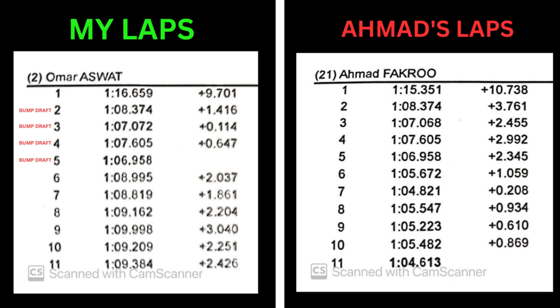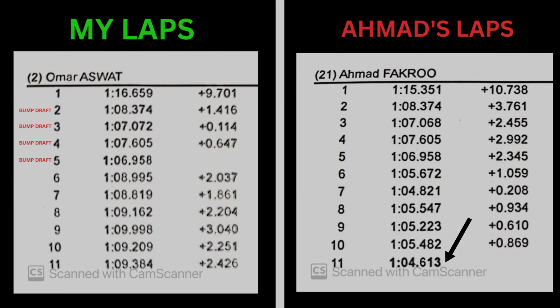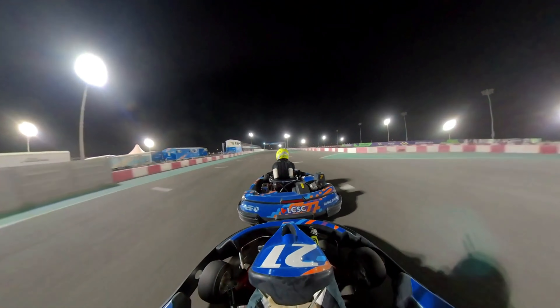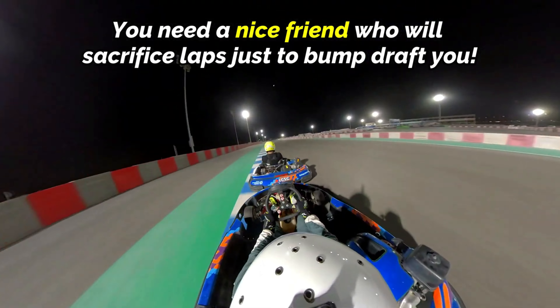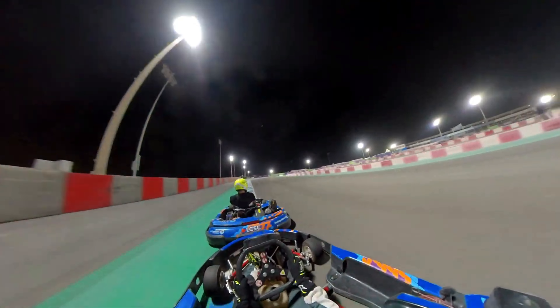Now it's interesting to observe all of our laps from the session. I got my fastest laps in the first five laps whilst being bump drafted, whereas Ahmed on the other hand, during his first five laps, was consistently more than two seconds slower than his full potential, which he eventually went on to show in the second half of the session, and once he cleared the lap traffic, he was able to put in a fastest lap of 1 minute 4.6 seconds. And that proves, even if you have a slower kart, you still need a nice friend who's going to sacrifice laps and help bump draft you to a faster lap time.